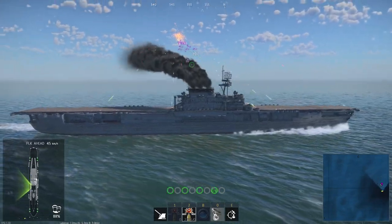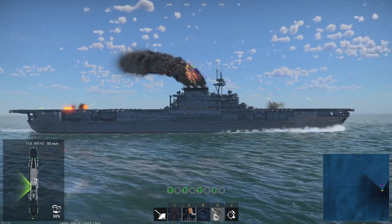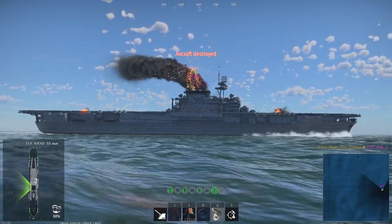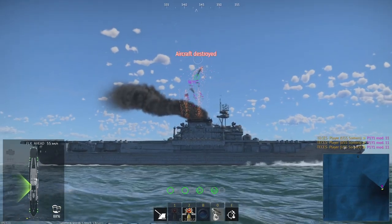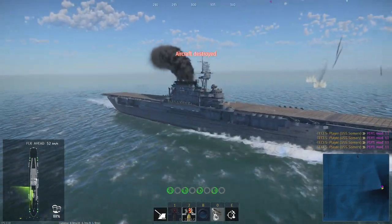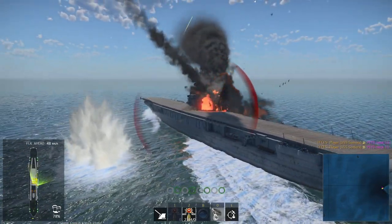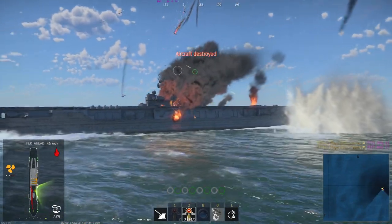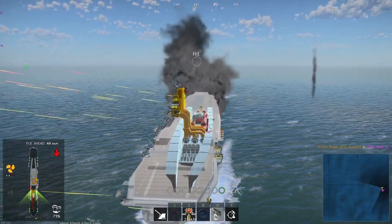In April, Enterprise covered the Doolittle Raid on Japan and participated in the Battle of Midway that June, where her planes helped sink three Japanese aircraft carriers and a cruiser. During the Guadalcanal campaign, she covered the landings and participated in the battles of the Eastern Solomons and Santa Cruz Islands. Despite being damaged in both battles, she launched aircraft to assist the ships involved in the Battle of Guadalcanal. In late 1943 and early 1944, Enterprise took part in the Gilberts and Marshall invasions and air attacks on the Japanese in the Central and Southern Pacific.